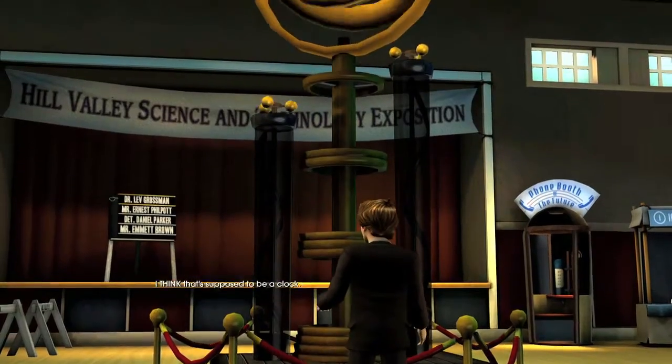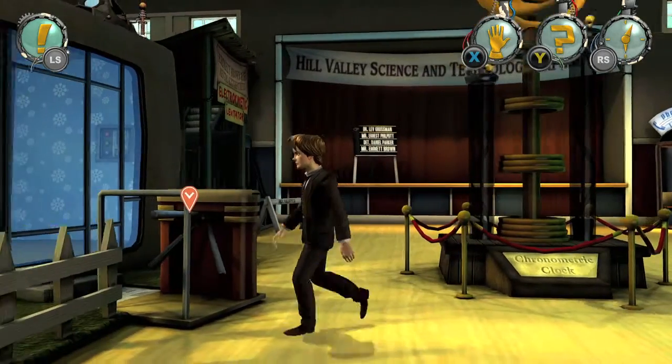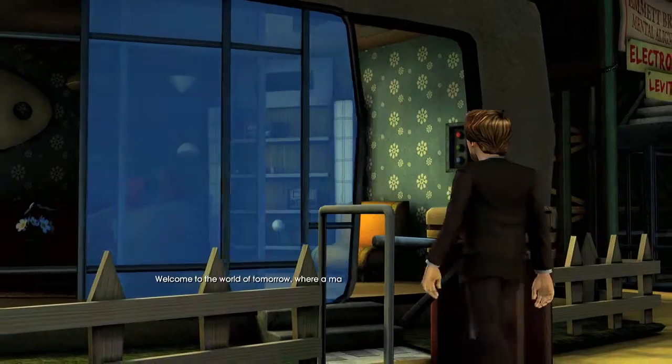Make sure you interact with the clock in the middle of the expo, then head to the left and go into the Hall of the Future. There are going to be five things in here that you need to interact with.